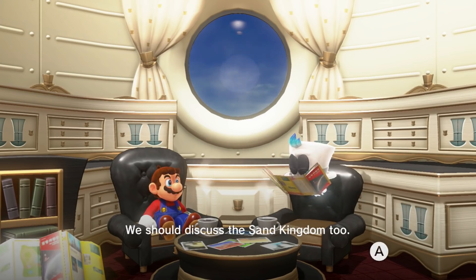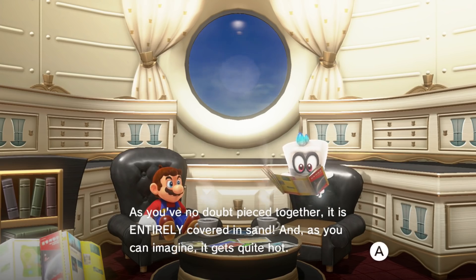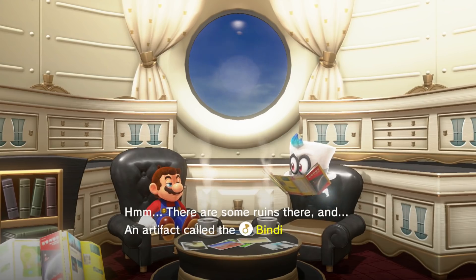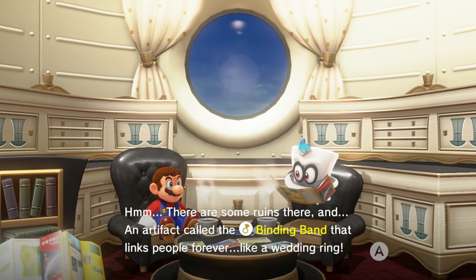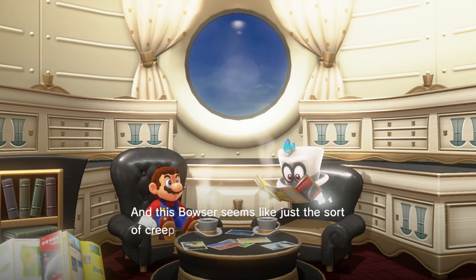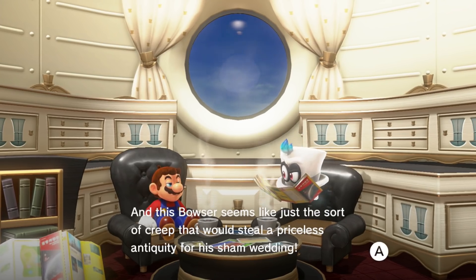We should discuss the Sand Kingdom. As you've no doubt pieced together, it is entirely covered in sand, and as you can imagine, it gets quite hot. There are some ruins there and an artifact called the Binding Band that links people forever — like a wedding ring. And this Bowser seems like just the sort of creep that would steal a princess's for his sham wedding.